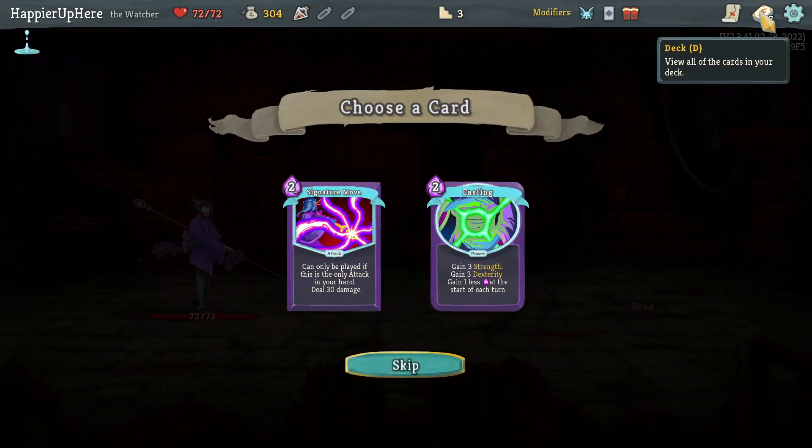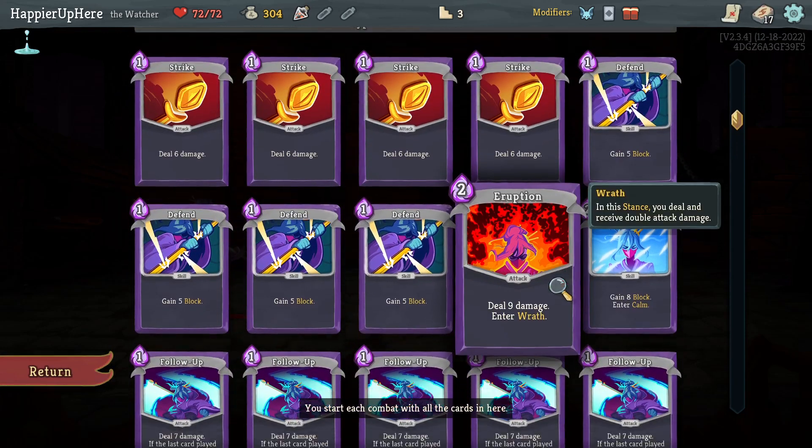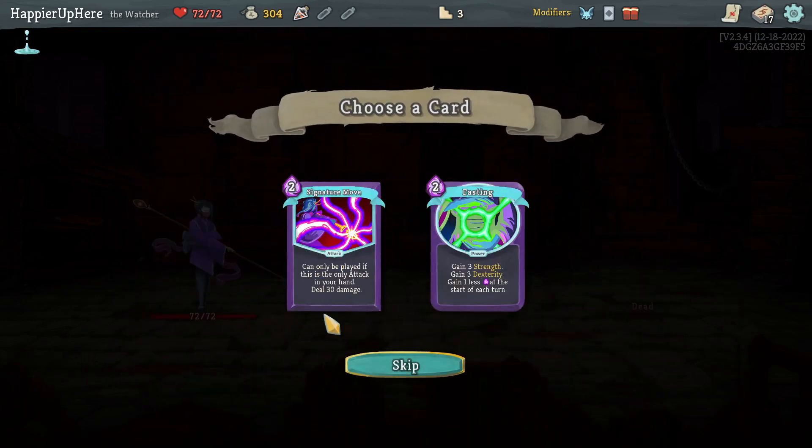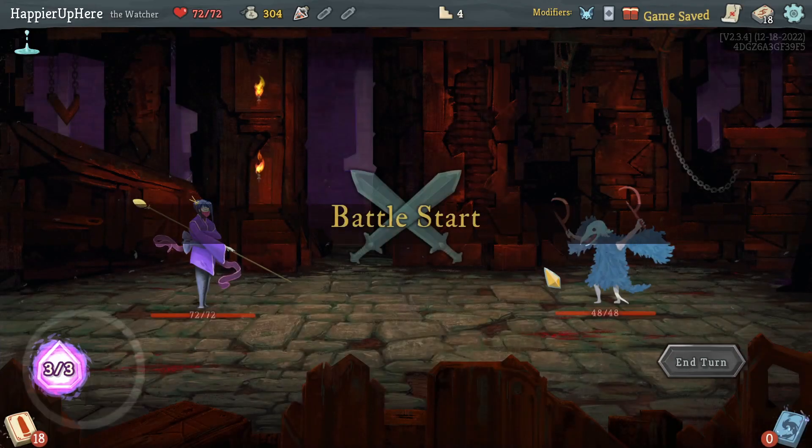Got a Strength Potion. Signature Move is interesting because I can play these basically for free — it's just a matter of not drawing the Eruption or the Strikes. This might make a big difference. I also don't really want Fasting, so let's take the Signature Move and hope I can really use it.